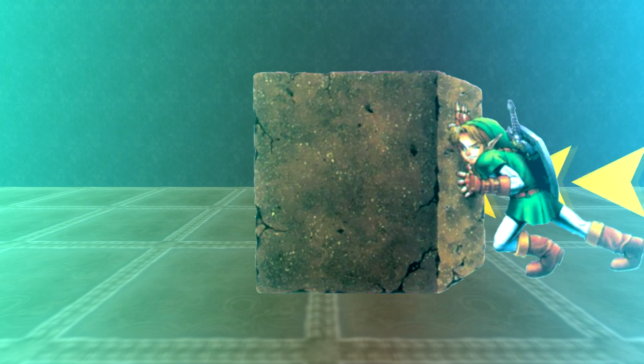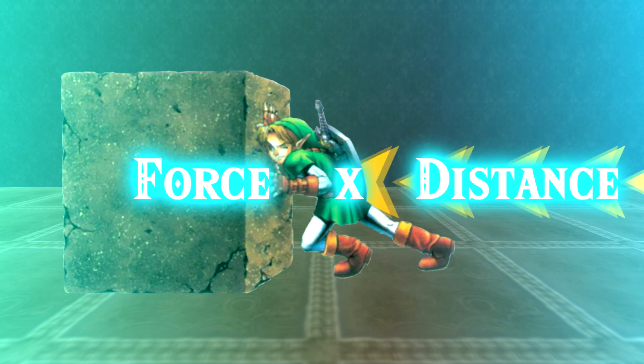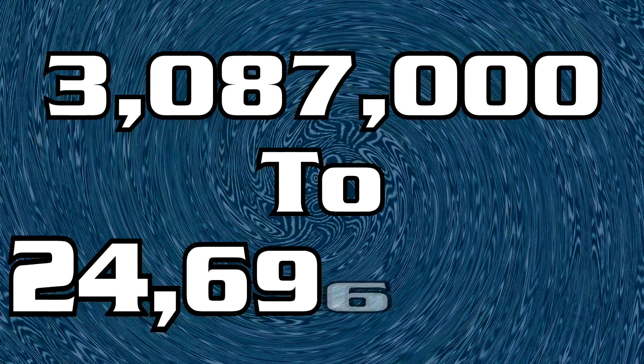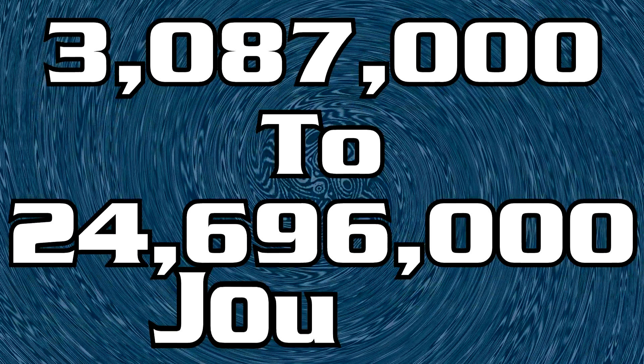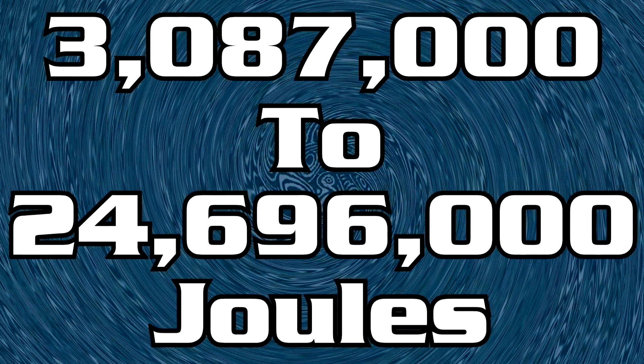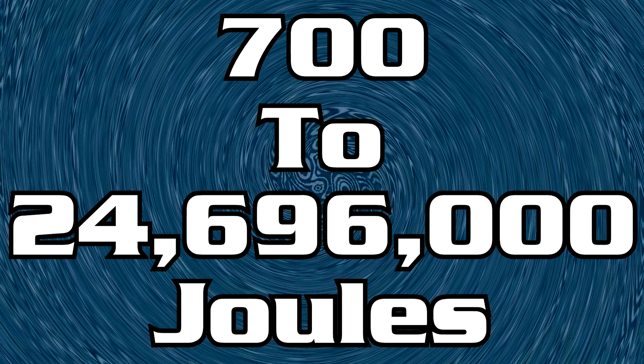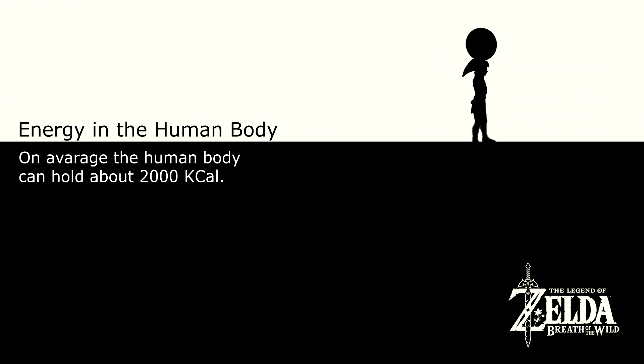Now that we have both the weight of the snowball and the distance travelled, we can calculate the total energy Link used up in doing this. Using the equation work done equals force times distance, and substituting in the values we calculated, we get that Link used from 3,087,000 to 24,696,000 joules of energy, depending on the density of the snowball. That would be the equivalent of Link burning somewhere from 700 to 5,900 kilocalories — and that isn't even including the energy he'd normally expend from simply walking that distance. On average the human body can hold about 2,000 kilocalories, and Link's quite possibly burning over double that.